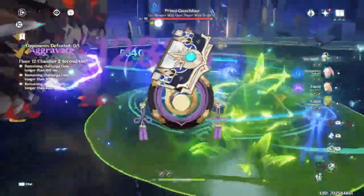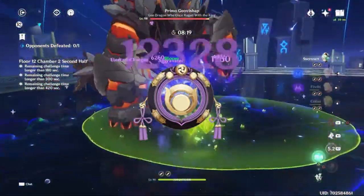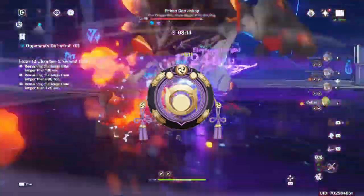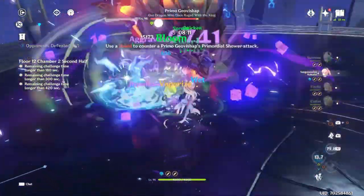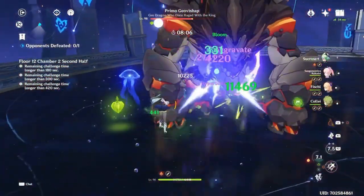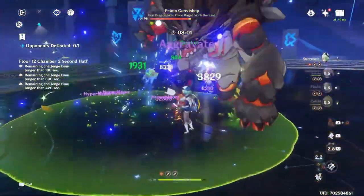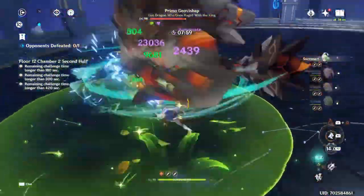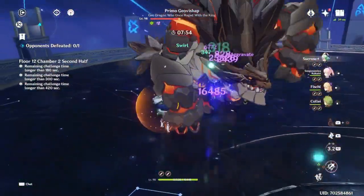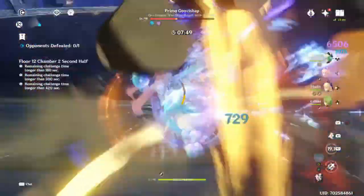For support weapons, we have Hakushin Ring and Favonius Codex, which both give an ER substat. With Hakushin, for overall team damage on quicken teams — which is the only place you'd really use it — on paper it should be a good option. However, the problem is that Spread itself isn't actually an Electro reaction, so Nahida procing Spread won't refresh Hakushin's buff. The only way for Nahida to consistently get Hakushin buffs is to proc Quicken, which can be difficult, especially when quick-swapping. So even though Hakushin is good, it probably won't be worth using for Nahida — on quicken teams you can just put Hakushin on Sucrose instead.